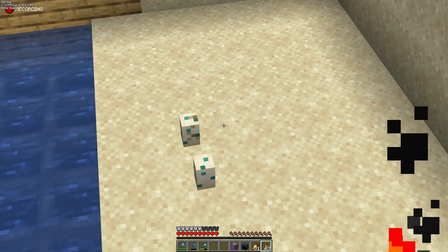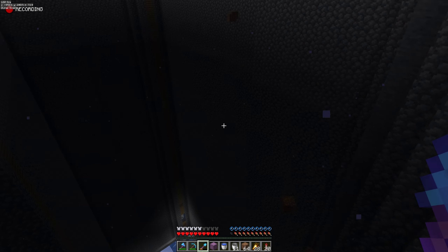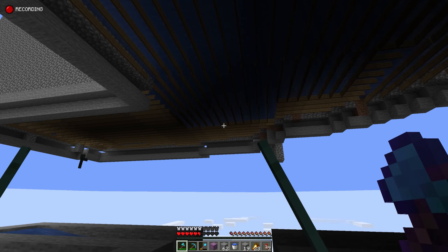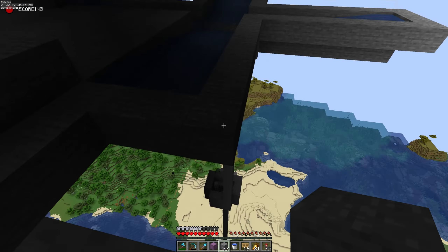Luckily I didn't lose any of my stuff this time. Eggs still haven't hatched but they're cracking. I just finished filling in all the water and drowns are already spawning — whoa, that was close! So now we need to catch all these drowns and push them into the kill chamber. I'm starting to regret not building the killing chamber first because drowns keep falling on my head, and it is not pleasant. This reminds me of old school mob grinders — you just make a big dark area and then all the mobs walk into the water and fall off.